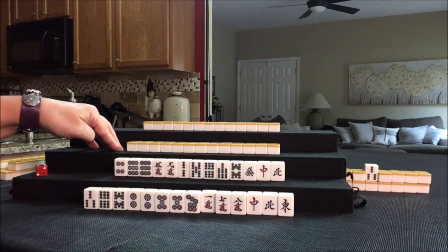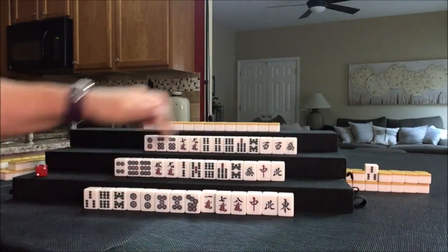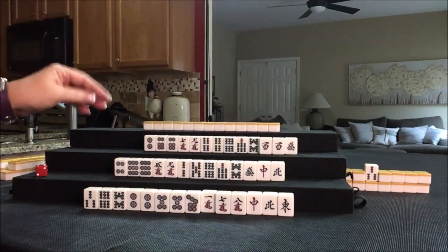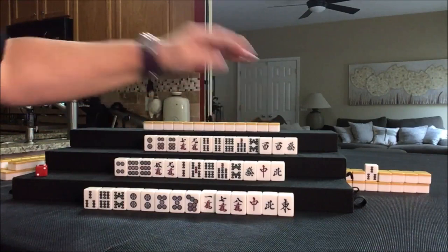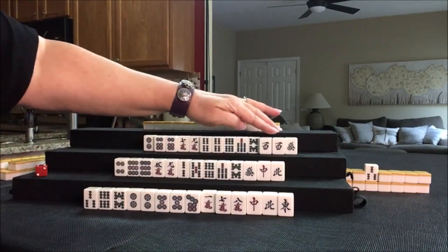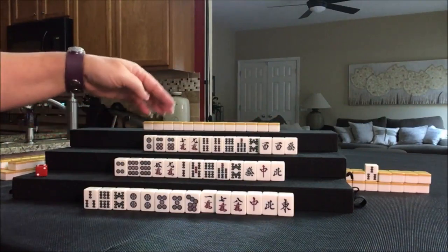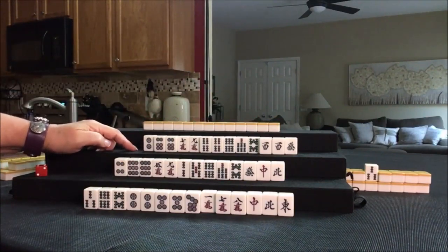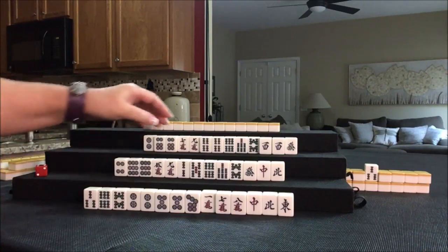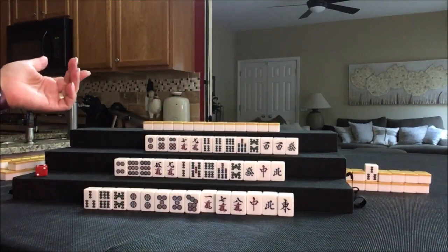Let's see what we can do for Player 3, also known as West. East, South, West — they have a pair of their Seat Wind. We could do a pone of their Seat Wind, called Yakuhai, and that is a yaku. We do have two other pair. I would try for all pone, which is called Toitoi, but I would go for Yakuhai first, because that alone will allow us to win. If we could pair up, Toitoi is a two-han yaku, so that would be a really nice addition. Yakuhai and Toitoi.